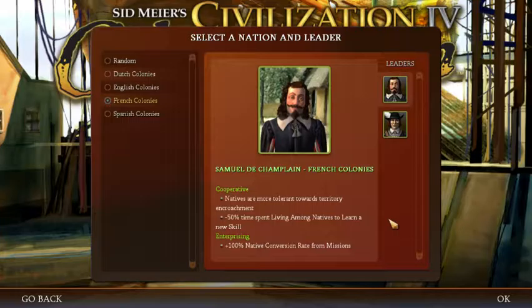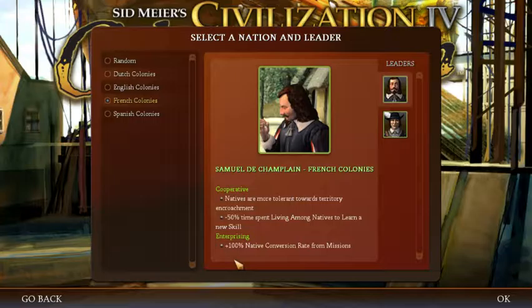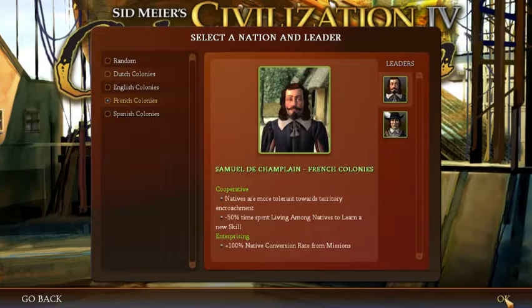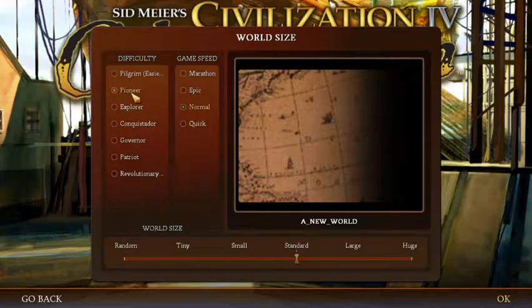Both these guys have better relations with natives — I don't use this skill that often. I'll be explaining more about the skills as the game goes on, and I think you're going to catch on as we play. There's a lot to it, but once you get the hang of it, it's not that difficult. The native conversion rate from missions — let's do that, as it's going to give us a lot of colonists if I do certain things. I'm going to do a new world on Pioneer difficulty and we're going to start an epic game.